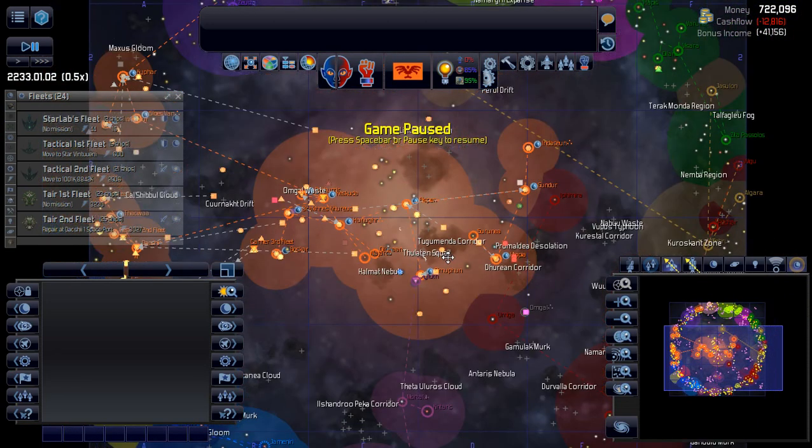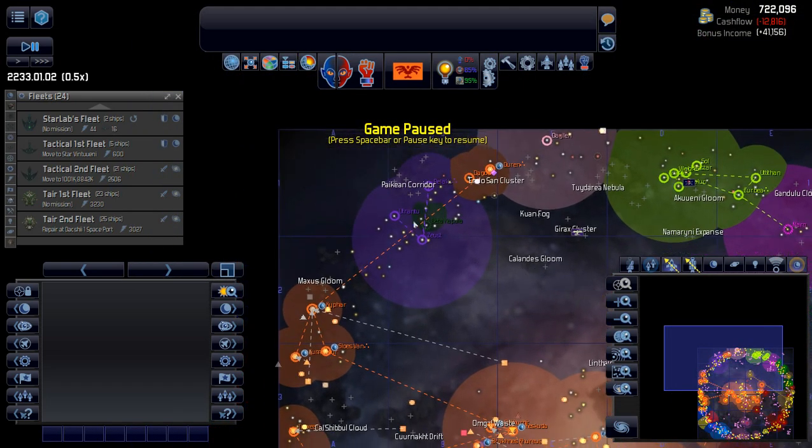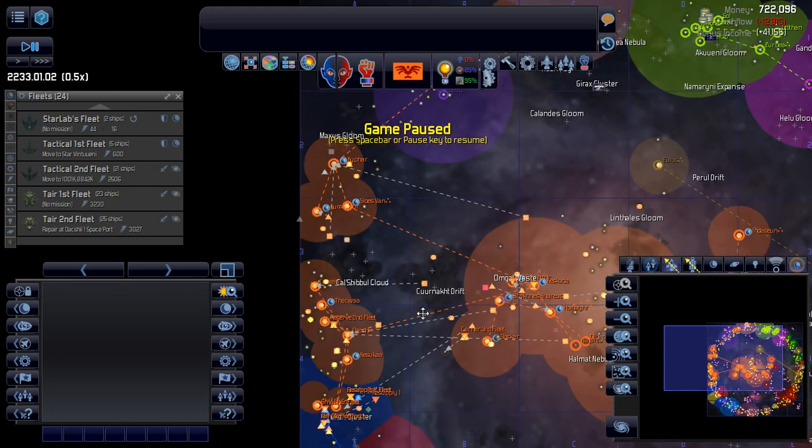There's nothing really going on in the core so I'm not going to worry about that. As for Torak, I think we've got enough troops and we're pretty safe up there. Even if the Zeus go to war with us, I don't think they'd be able to invade. They might be able to bombard it, but we have a planetary shield on Torak which will prevent that, so it's not a huge issue.